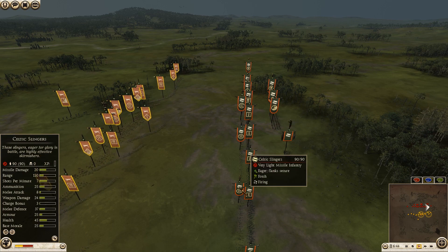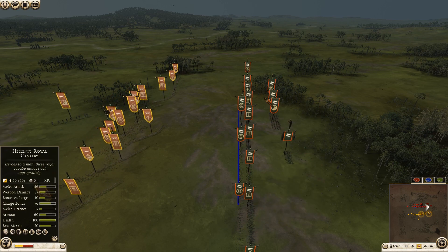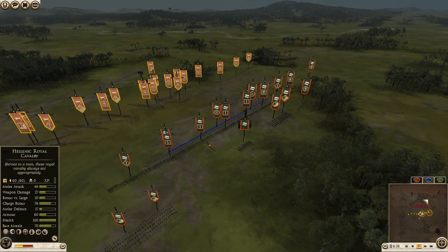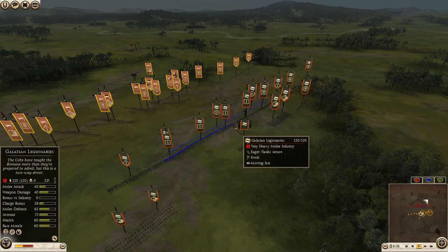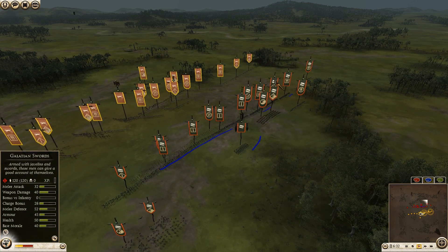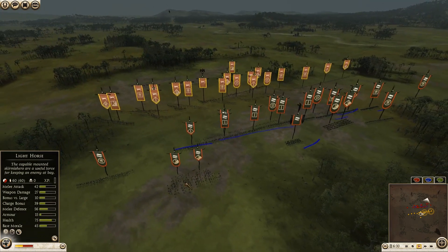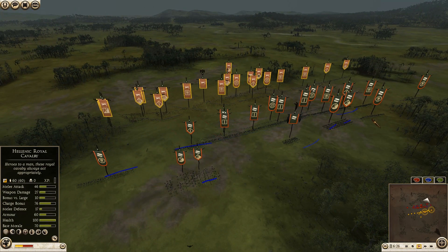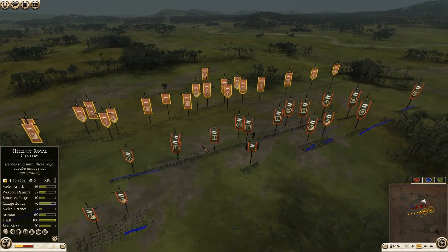For Gannicus, we can see 2 Celtic Slingers and 1 Mercenary Scythian Archer in what is a pretty jumbled up but half-decent skirmish contingent. We can see a total of 4 Galatian Legionaries, 3 Galatian Noblemen, 2 Galatian Swords, a couple of Light Horse and a couple of Mercenary Cappadocian Cavalry, and a total of 3 Levy Freemen.